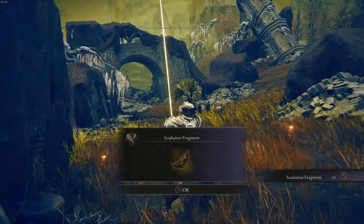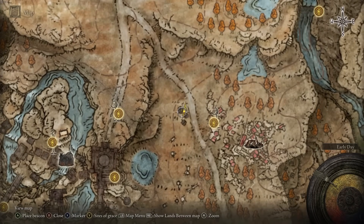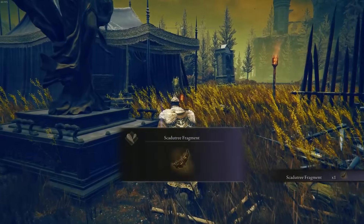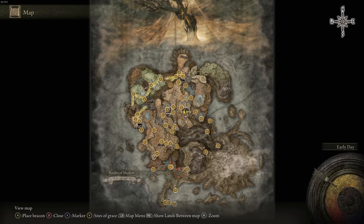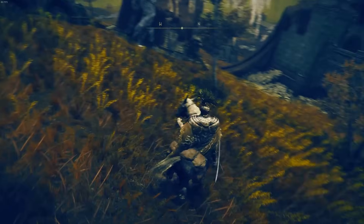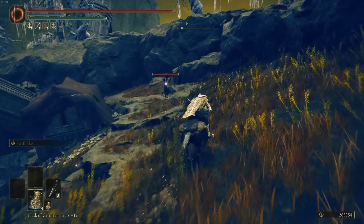There are also a bunch in this area. The first is to the northwest from the North Runes site of grace — when you make your way to this little encampment you'll see a statue with one in front of it. Then the next one is to the southeast: make your way to this exact spot and fight an NPC with a shiny pot. Once you defeat this NPC you will get the Scadu Tree Fragment.